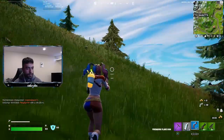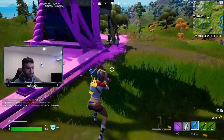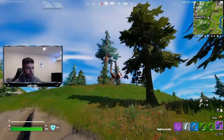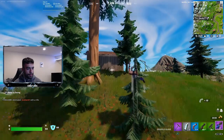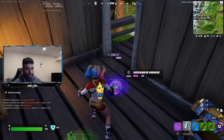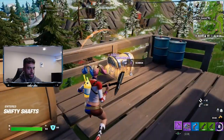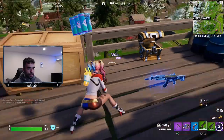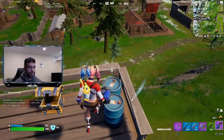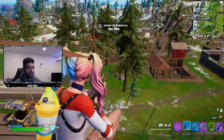I do have a flare right here which I'll use really quick, and I'm also going to grab a grappler just in case I need to get out of any situations quickly. I'll come right up here — there's usually one to two chests here. I got an impulse grenade, which is perfect, and there's usually a chest right outside too. We got some chug splashes and a ranger. What we've got to focus on is the NPCs at every named location.